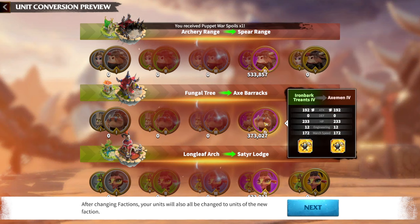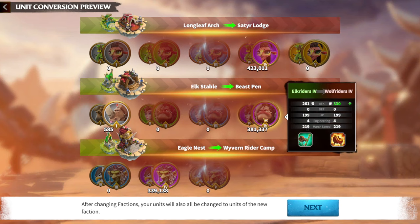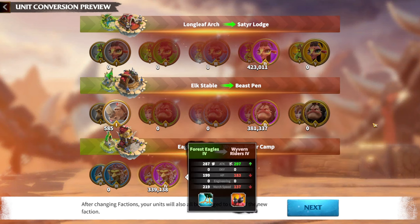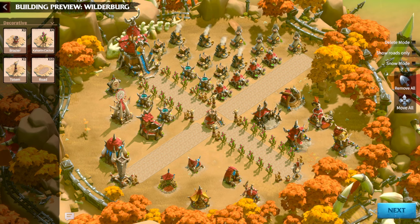When you click 'change faction,' the stats for archers and marksmen don't really change. Infantry stays the same, mages stay the same. The biggest change is for cavalry units, because Spring Warden cavalry are ranged units while Wilderberg cavalry are generally melee. The Wyverns will have more attack but less HP and less march speed, since cavalry units normally have the highest march speed in the game.